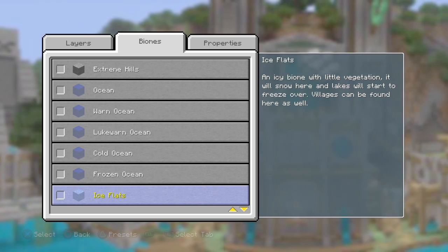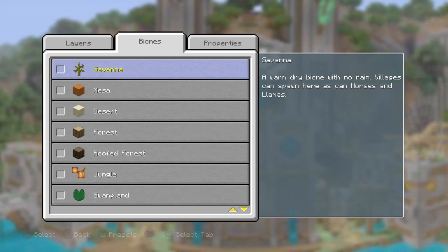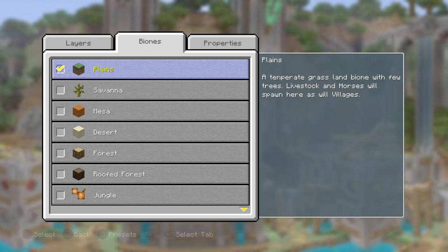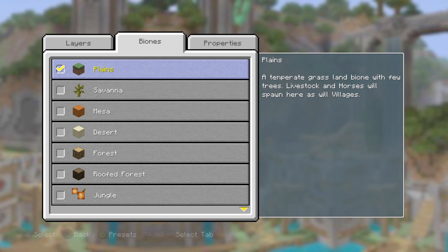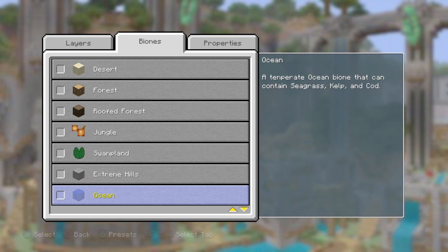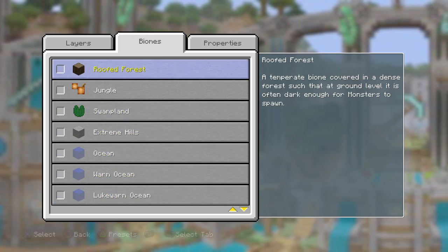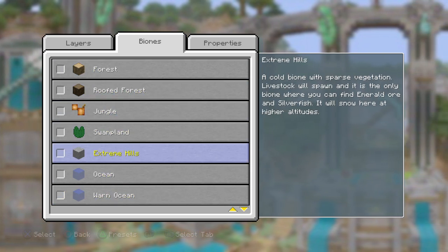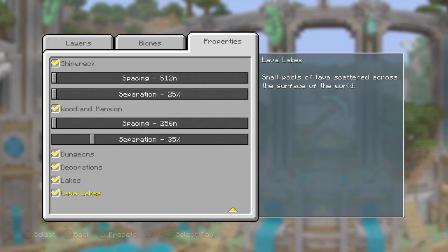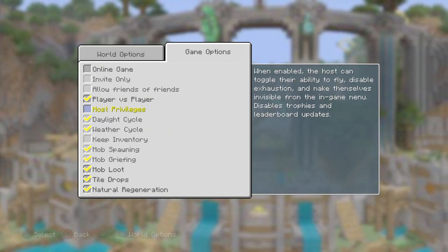The bronze card for third place is number one — the plains. The silver card for second place is number twelve — the lukewarm ocean. Which means gold is number ten — the ocean. Which means you'll have properties of an ocean.